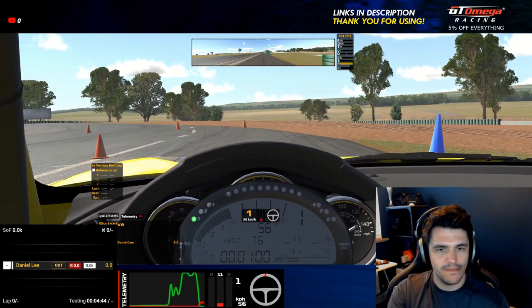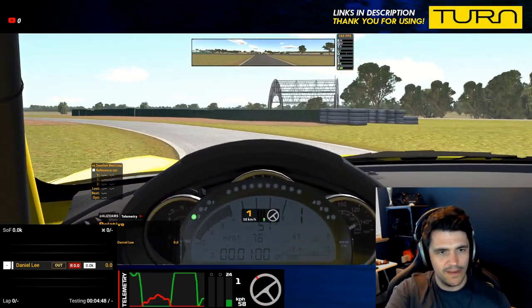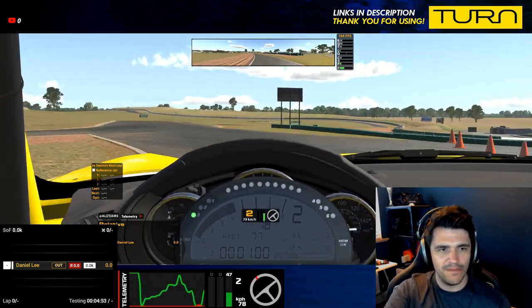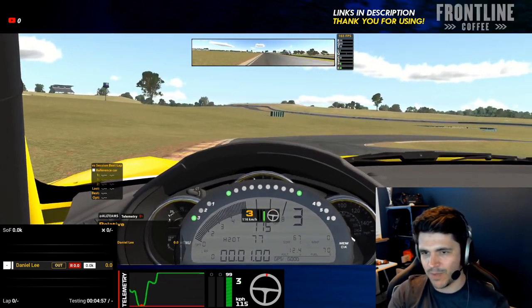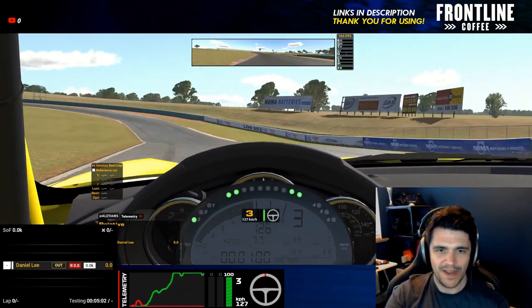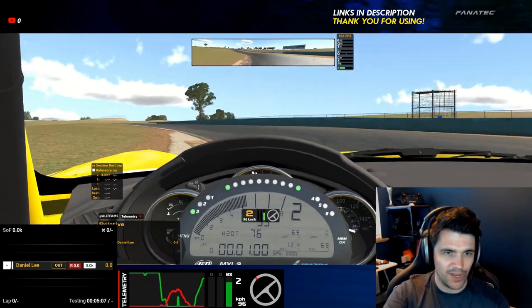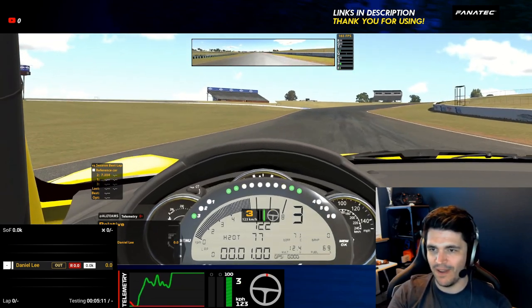Coming out of the pits. Just following my nose — where's the track telling me to go? Oran Park is one of these odd ones where you don't get any markers by the looks of it, so I can't even say look at which side of the track the markers are on. I'm now just using my eyeballs — my eyeballs are the only thing helping me here.